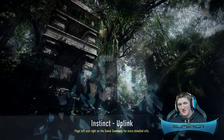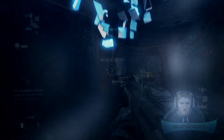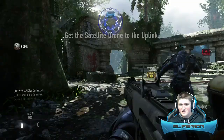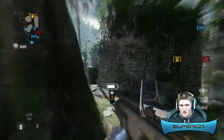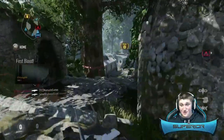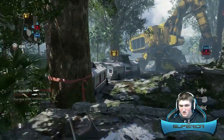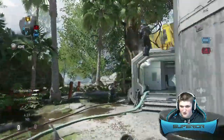All right guys, we are back with some uplink on the map — what map is this? Instinct. I still don't know the map names yet. So this will be fun. I'm trying to use a KF5 on like the smallest map in the game. I thought they spawned over there, but I don't know why they would spawn next to the ball. We're gonna run over here and kill them when they go for the ball.